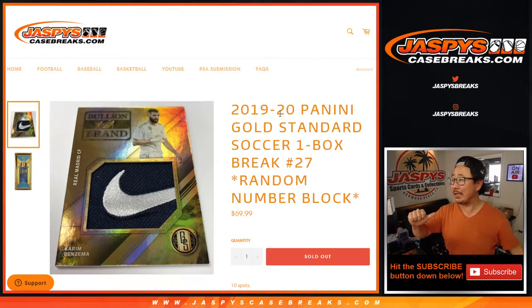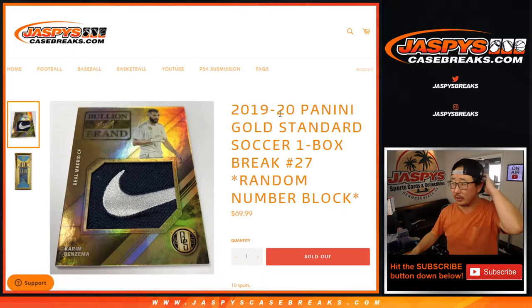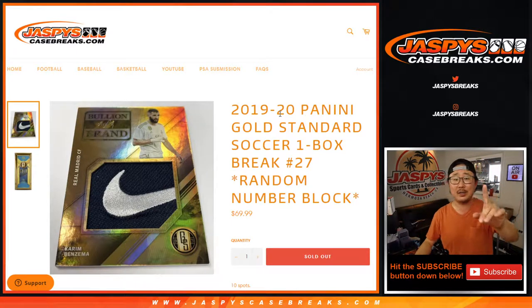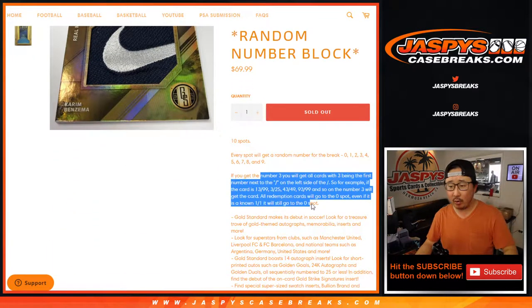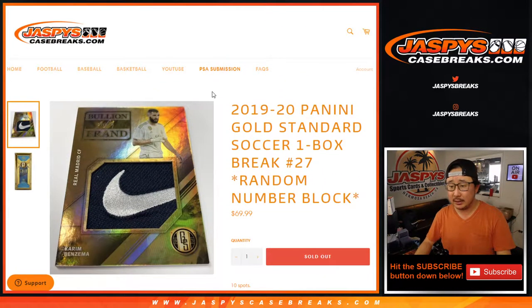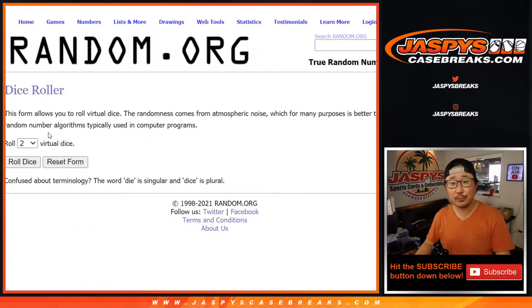Hi everyone, Joe for jaspyscasebreaks.com coming at you with 2019-2020 Panini Gold Standard Soccer. One box, random number, block break number 27. That's how it works if you're not familiar with these. It's a pretty cool break here. Let's roll it.